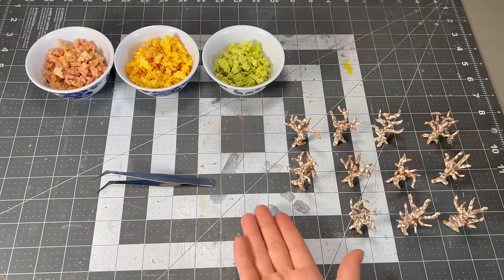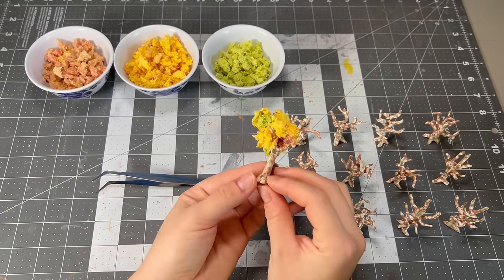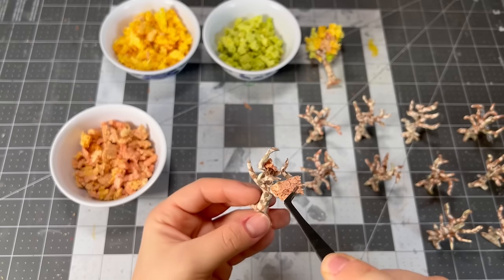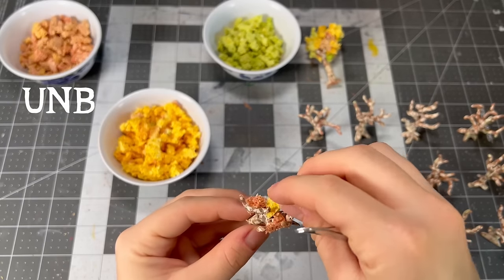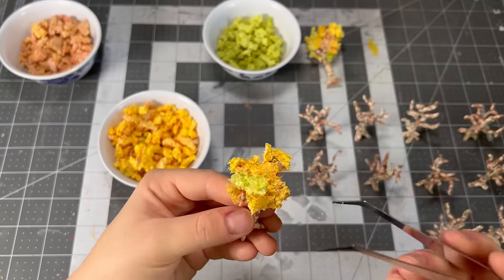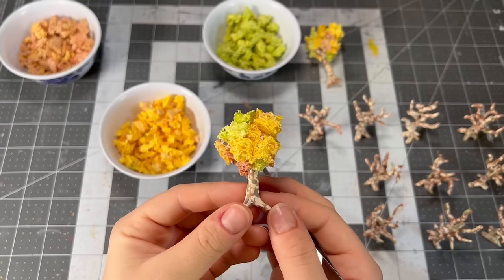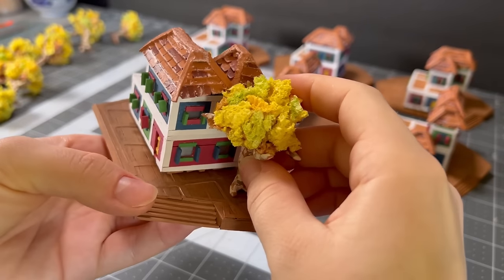I do that to all 12 trees. I'd never made fake trees before so I wanted to make sure it looked good on one tree first — in case it didn't, I wouldn't ruin 11 others in the process. But since it looks oakly gray, let's start layering in the different colored sponges. Now that I somewhat know what I'm doing, I finish up the rest of the trees and start gluing them down.